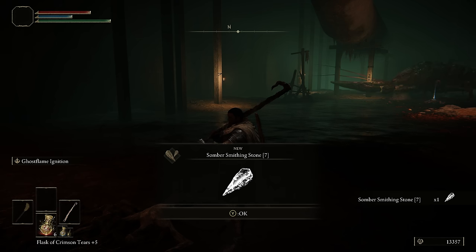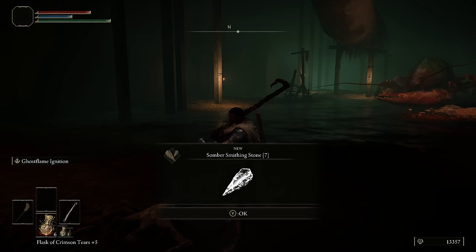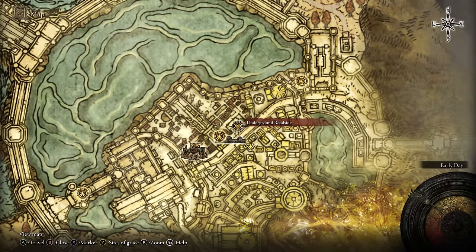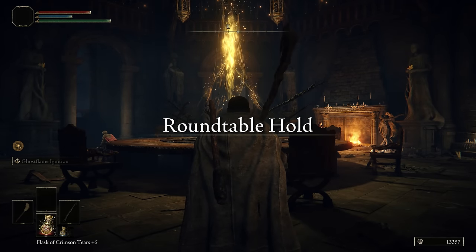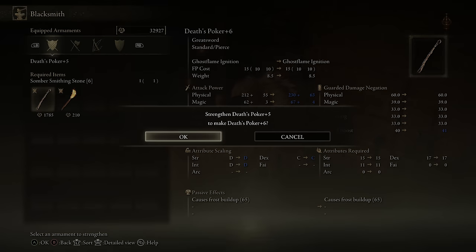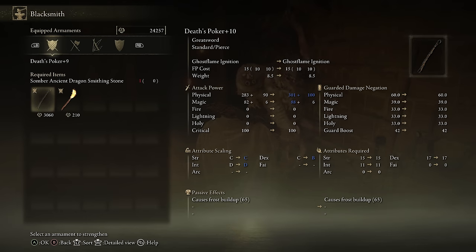To get out of here, just pull up your map and fast travel before anything aggros you. Go back to the Blacksmith in the Roundtable Hold, sell all of your golden runes to cash out as many runes as you can, and level the Death's Poker all the way to plus 9. Most importantly, this is going to increase the damage of the Ghost Flame Ignition skill by an incredible amount. We can now use that skill to go one-shot bosses and level up extremely quickly.